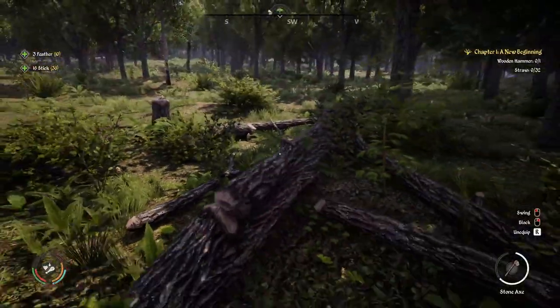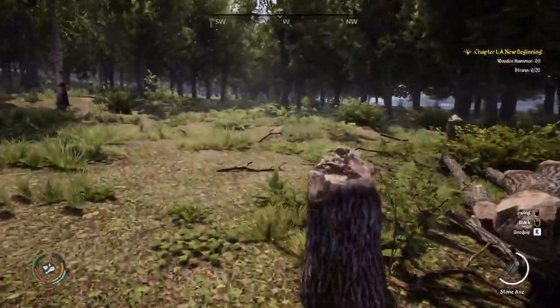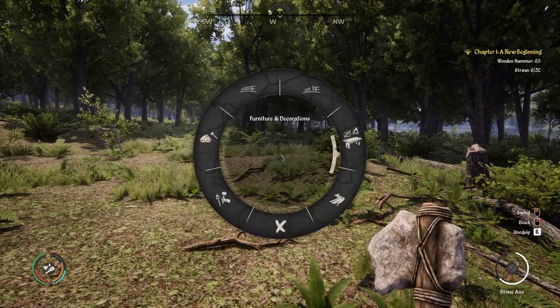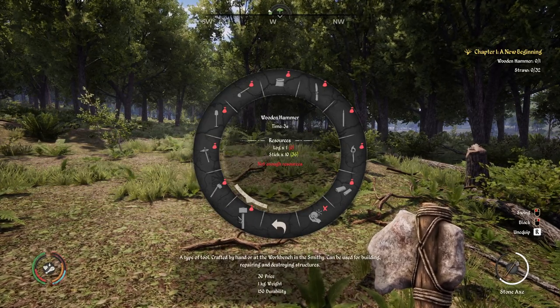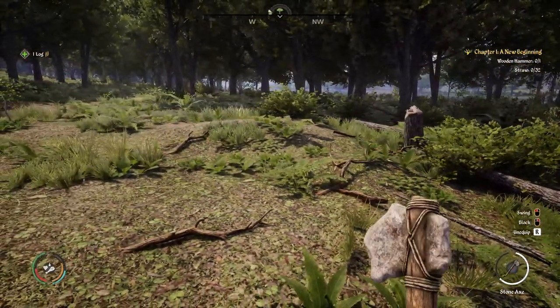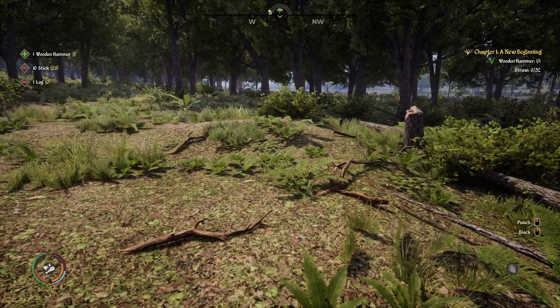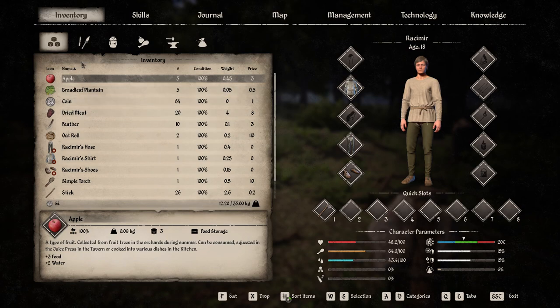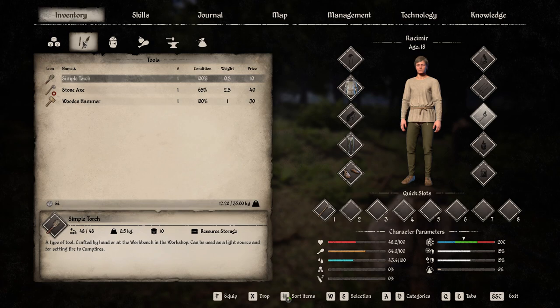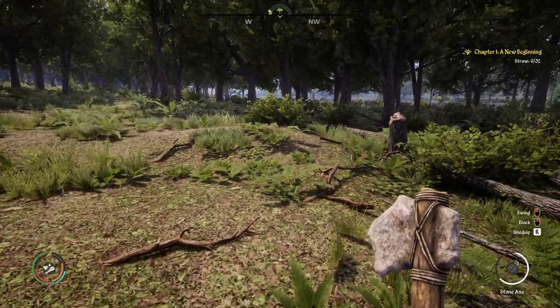A key early challenge is carrying capacity — you really want to increase it. To make a wooden hammer, press Q, go to Hand Crafting — it needs one log and 10 sticks. Pick up one log, go back to Q > Hand Crafting and craft the wooden hammer. Press I to open inventory, click Tools, and drag the wooden hammer to a quick slot. You now have a stone axe and a wooden hammer — you've started.